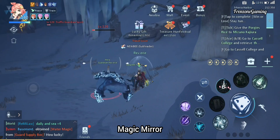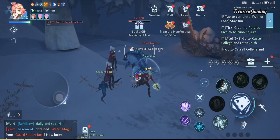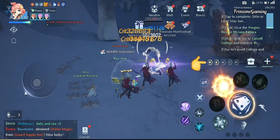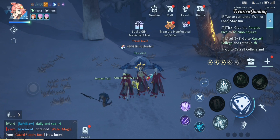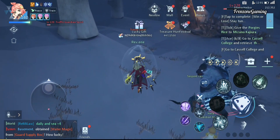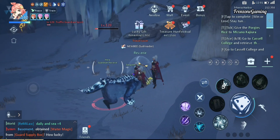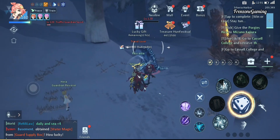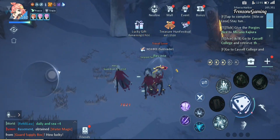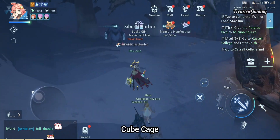The next skill is Magic Mirror. This creates clones that last for five seconds and a maximum of ten seconds depending on the amount of fantasy stars you use. The clones also attack the target you are attacking and can release some of your skills as well, which is kind of crazy. You can create a minimum of two clones and a maximum of three. This skill cannot be used when clones are already on the field.